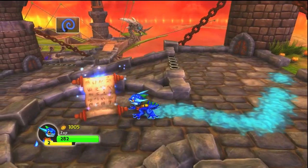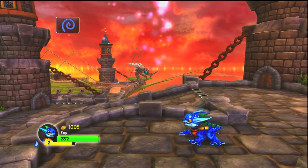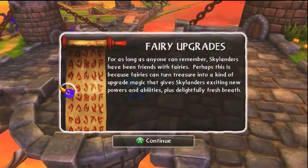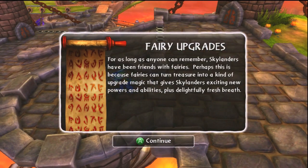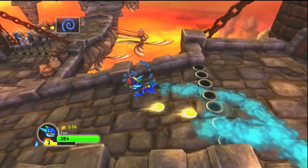Back down here is the scroll for the level. 'For as long as anyone can remember, Skylanders have been friends with fairies. Perhaps this is because fairies can turn treasure into a kind of upgrade magic that gives Skylanders exciting new powers and abilities, plus delightfully fresh breath.' Delightfully fresh breath for me when I get upgrades — yeah.